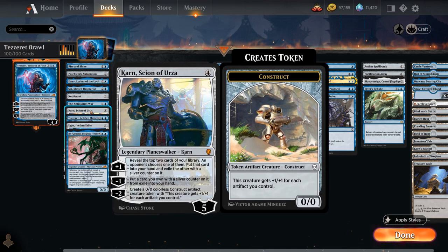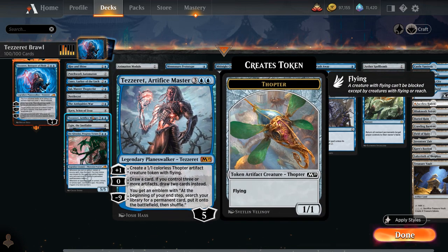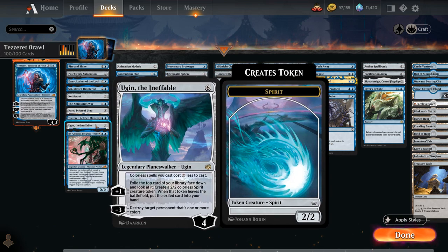Karn, Scion of Urza provides card advantage with its plus one and minus one, and can make Construct tokens with the minus two that scale with the number of artifacts you control. Tezeret, Artifice Master makes Thopter tokens with the plus one and can draw two cards with the zero ability if you control three or more artifacts. Ugin, the Ineffable gives all colorless spells a two-mana discount — which includes most of your artifacts — and can make Spirit tokens with the plus one and destroy colored permanents with the minus three.